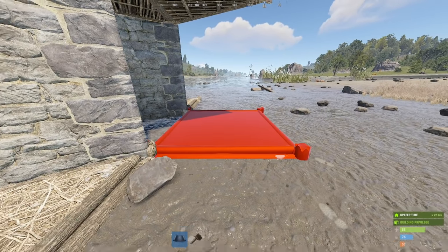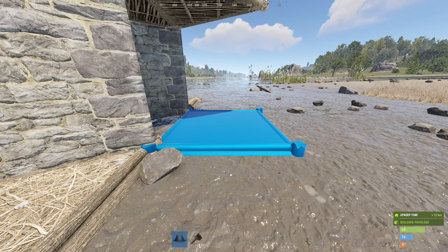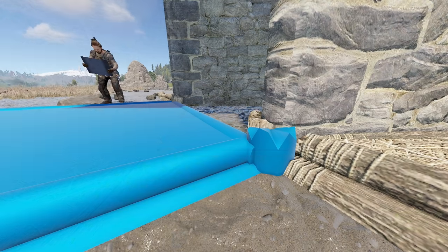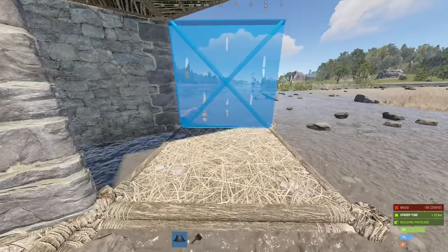You want a square that attaches to the base here, but not there, so give it a tiny angle. It'll also need to be a tiny bit lower than the rest of the base. Use this twig foundation as a guide. Now see if you can place a wall. If you can't, the foundation is likely a bit too high.